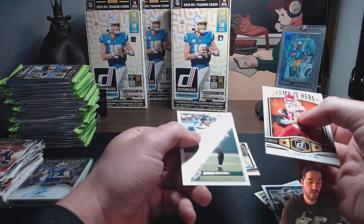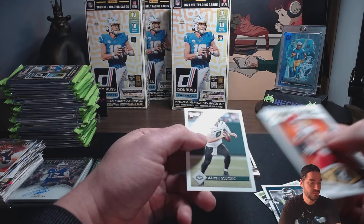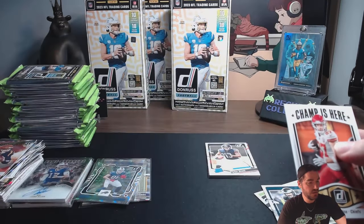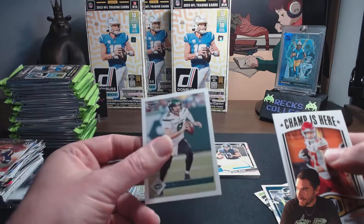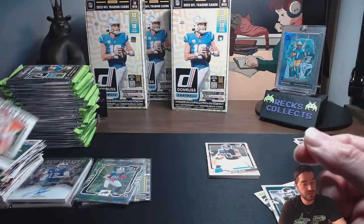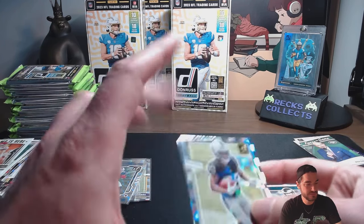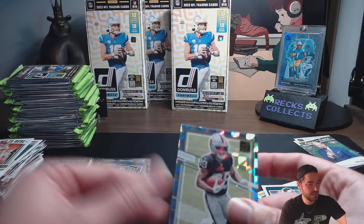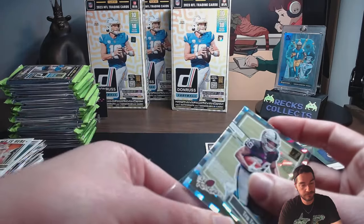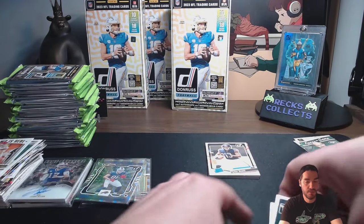And then we got the throwback Aaron Rodgers — actually not throwback because he's on the New York Jets, where he played what, two minutes before he was out for the entire season. That's pretty wild. And Tyler Scott rookie. So that is it on Hobby Box 2. We did get a sig, we got no downtowns. Not a lot of fire. Donruss is a little stingy — they throw out that downtown that everybody wants and you're kind of stuck with all the other trash that comes in between.